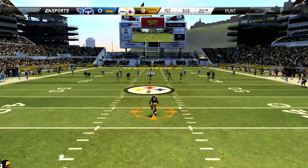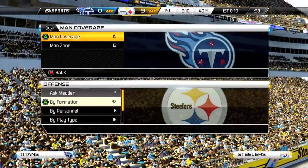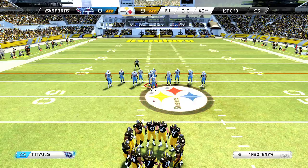Kick the ball off after the touchdown, then score a safety on yourself to turn the ball over and punt it away. Once you get on offense again, you want to pick Hail Mary again, and pick field goal block for your second controller.